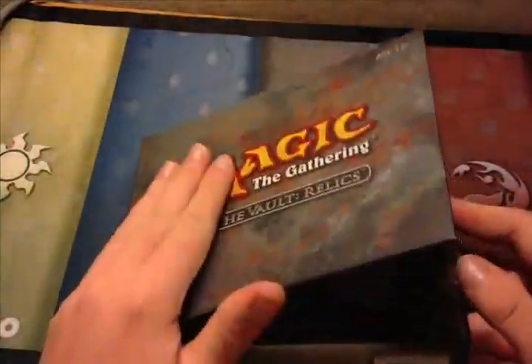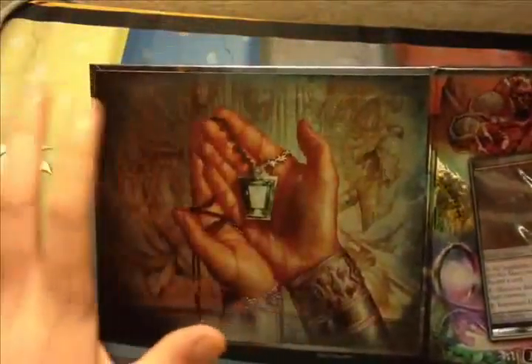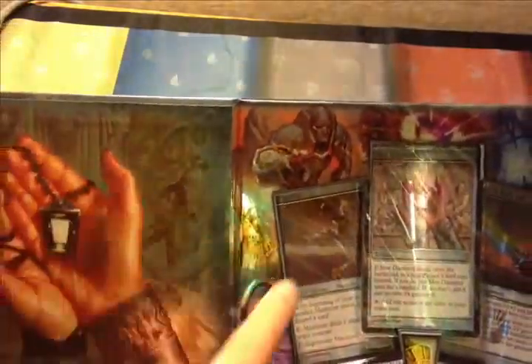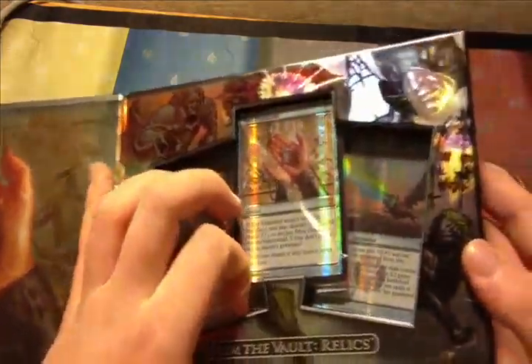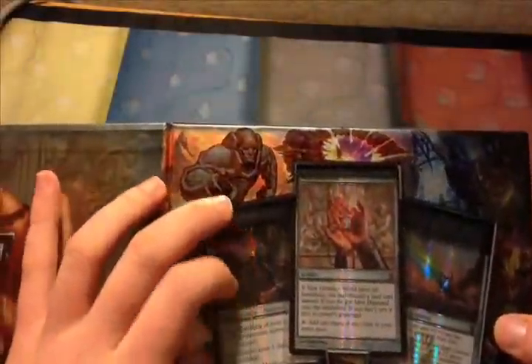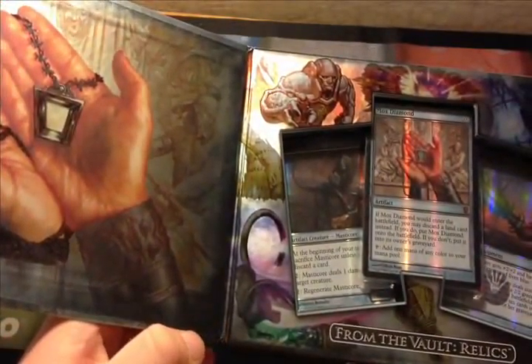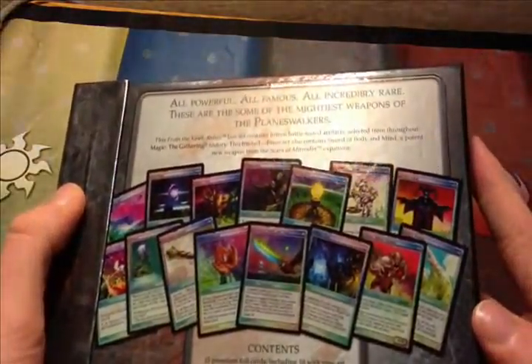I think it's between this one and Realms that's my favorite box, because it has a shiny, silver, artifact-looking texture on it. Let me go ahead and open this up. We have a Mox Diamond fancy artwork here, which you can tell it's Mox Diamond based on that. You can also see the new art for Sol Ring and Karn. I believe there's Masticore here too. So we've got some pretty nice stuff in here.